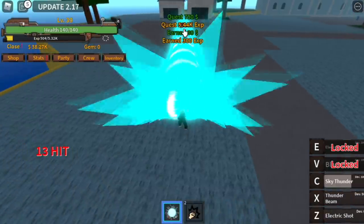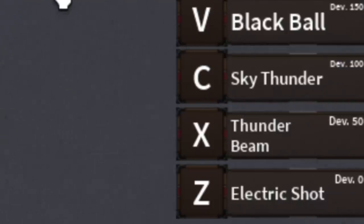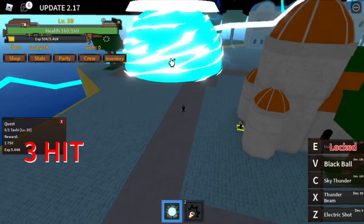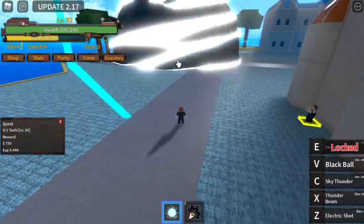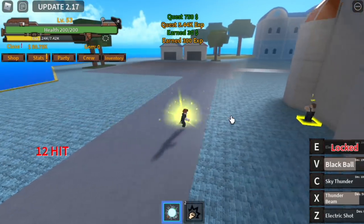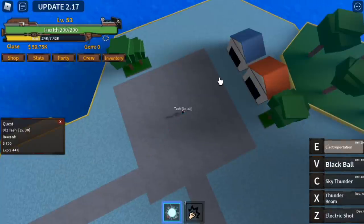At level 39 with 150 Power Fruit points, we can now unlock our fourth skill, the Black Ball — this looks like the Spirit Ball of Goku, except it's colored black. Goal here is to reach level 50, but we'll actually level up until 52. Why? Because at 52, we unlock all the skills — and that skill is Electroportation. It has no damage, but it travels longer than Soru.